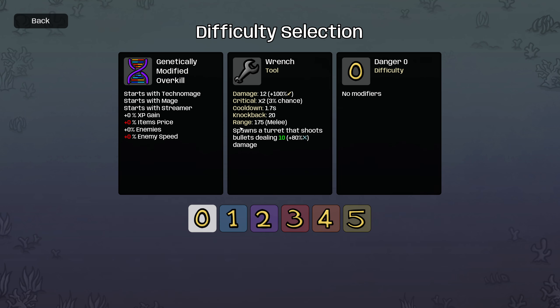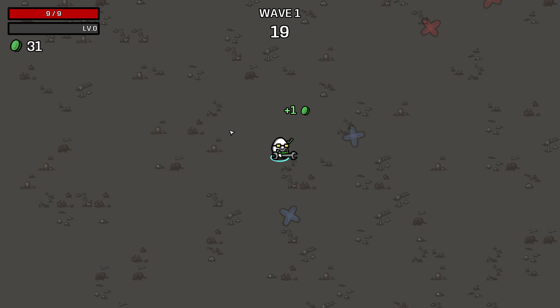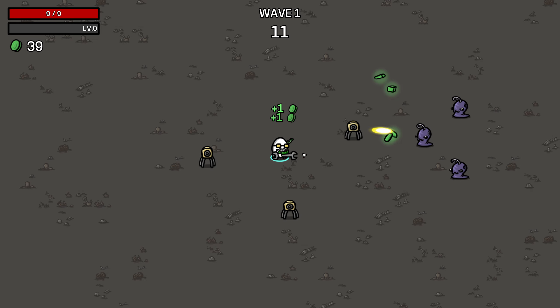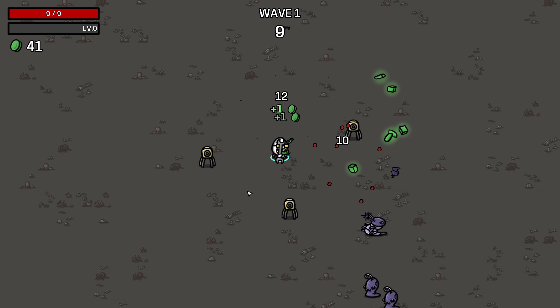We're going to start with the Wrench, so let's just get right into it. We're going to hold still here, and we got a pretty interesting pattern — a good pattern for our turrets. They're going to defend us as the enemies close in on us, so already the Fortress is online.